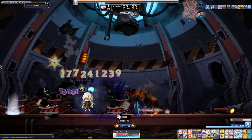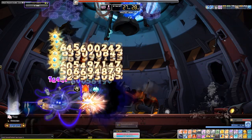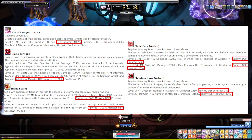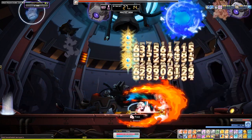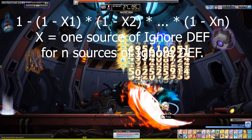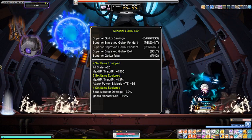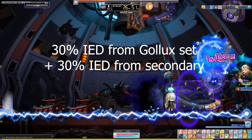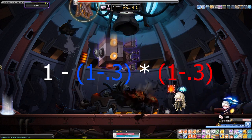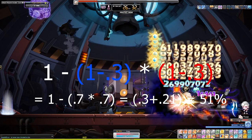For example, if we have 93% final IED, then we'll ignore 93% of the total 300% PDR, meaning our final damage will be reduced by 21%. The reason why I said final IED is because there are other effects that increase our IED that don't show up in our stat window, like 5th job boost nodes, or skills that already have built-in PDR, like a lot of dual blade skills. IED does not add up linearly — instead, every new source of IED only applies to the enemy defense that is not yet ignored. So for example, if you have 30% IED from your superior Golex set and then roll 30% IED on your secondary, it doesn't add up to 60. The second additional 30% IED only applies to the 70% leftover defense that the enemy has after the first 30% IED got applied. So 30% of 70% is 21%, meaning the total from these two sources adds up to 51%.